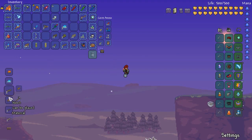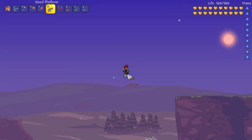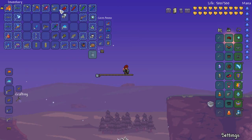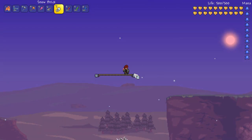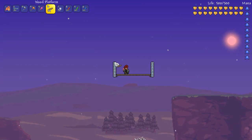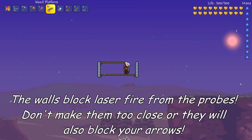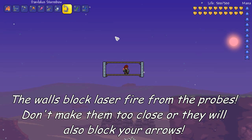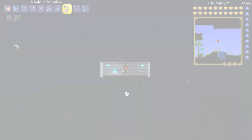Then we want to make a couple of platforms — about 50 will do. We're going to make an area where we can shoot at the Destroyer, put some walls on the sides to keep us safe from probes, and some more platforms on top. Then just to test it, we're going to shoot our storm bow into the air.